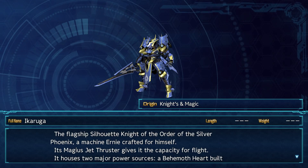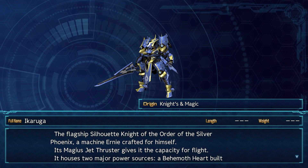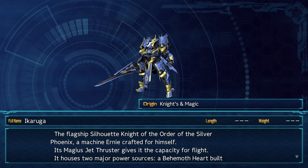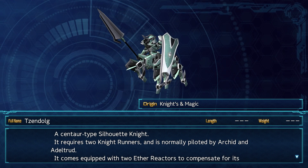Hello and welcome to Mecha Encyclopedia, a series that covers the Mecha Encyclopedia section from the Super Robot Wars games. In this video, we'll be going over the allied Knights and Magic units featured in Super Robot Wars 30. The unit information provided will be solely from the descriptions given in-game.